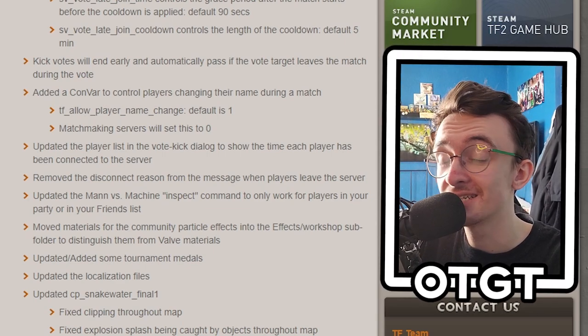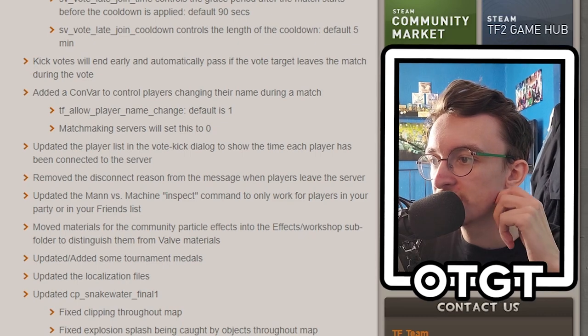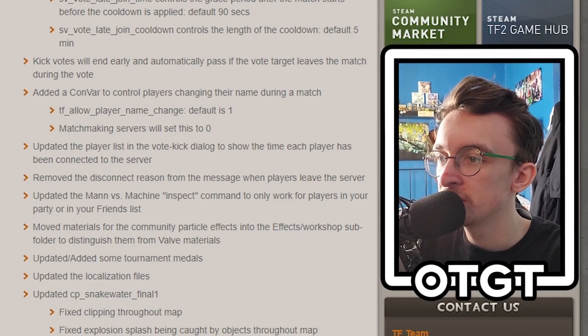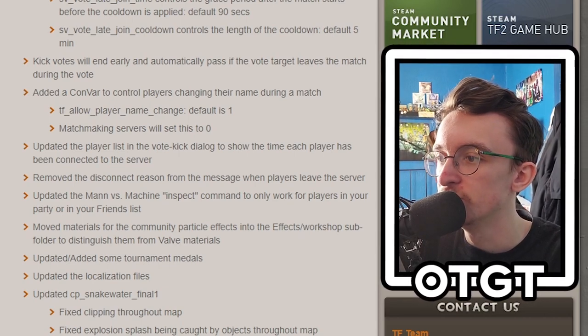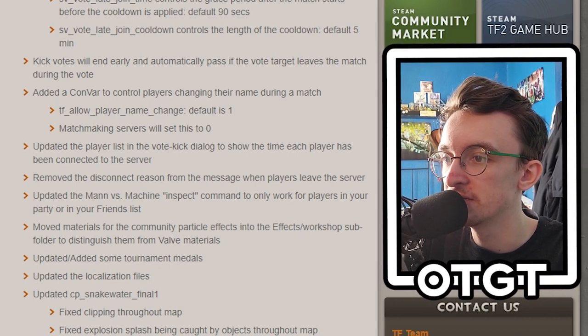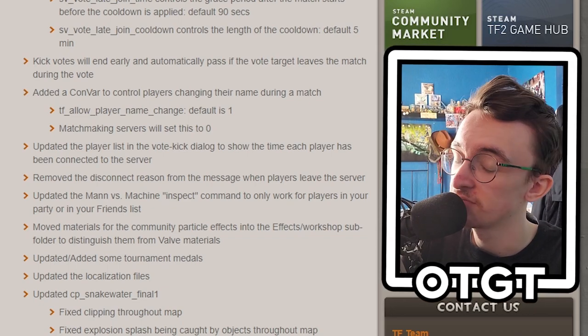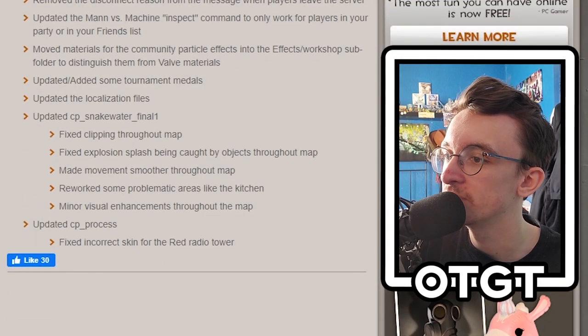They also added a convar controlling name changes during a match, updated the vote kick dialogue to show time each player has been connected, removed disconnect reasons from leave messages, updated the MVM inspect command for party and friends only, moved community particle effects to the effects workshop subfolder, added tournament medals, updated localization files, and updated classic, snake water, and process.